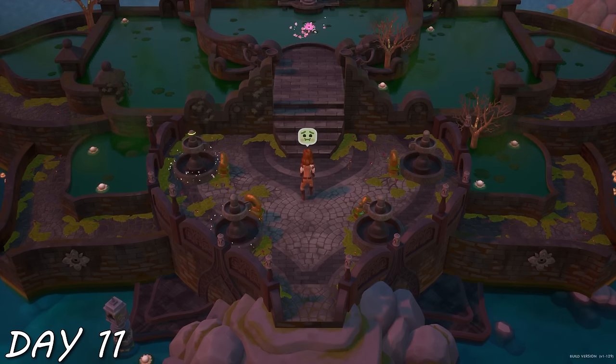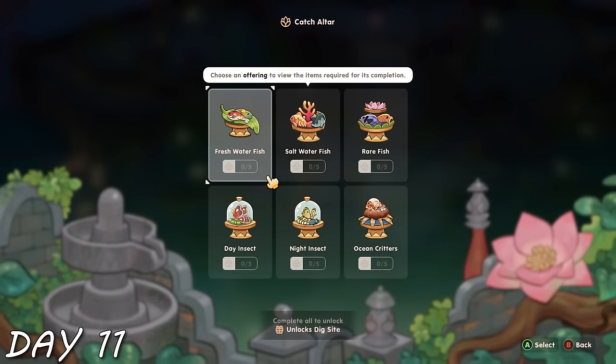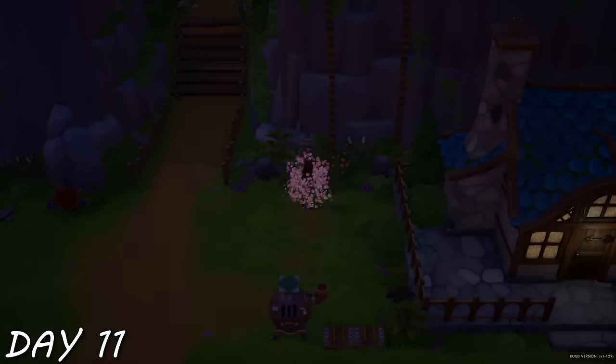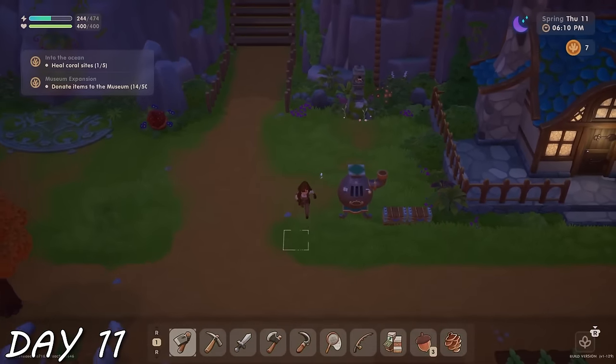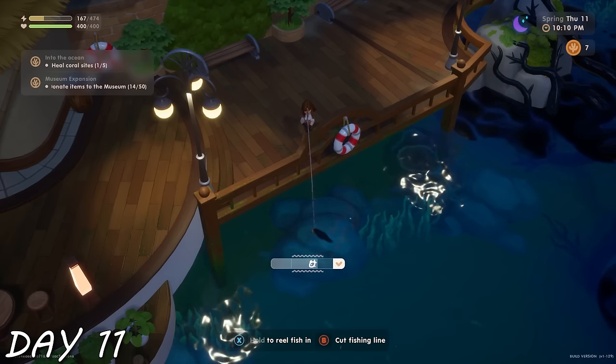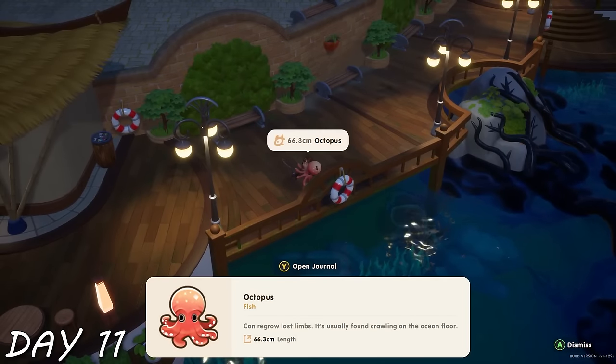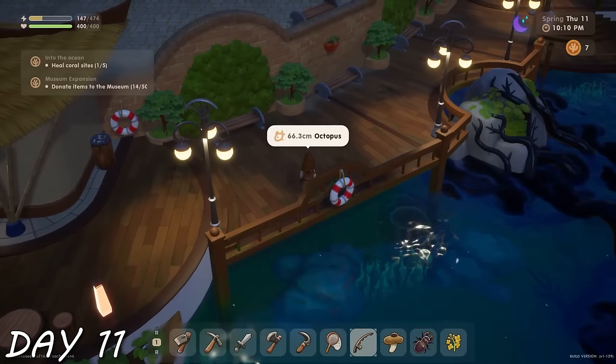I almost finished the second altar and was rewarded by the goddess with a potion that made me nearly throw up — but that unlocked the ability to start fast travel, which was very exciting. It also unlocked a second altar requiring different fish and bugs. This is kind of like the community center in Stardew Valley, where I need to get different resources and contribute. I spent the rest of the day fishing, got an octopus, and that was the day.